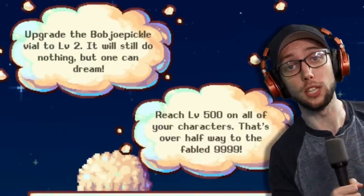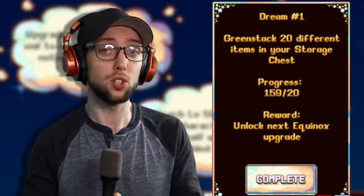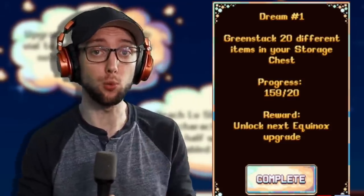Each challenge will give specific bonuses. For instance, Dream 1 will require you to get green stack in 20 different items, and the reward will give you the next Equinox upgrade.